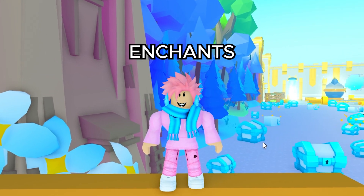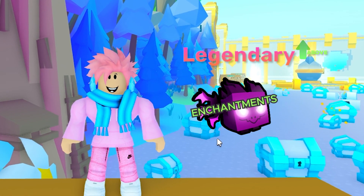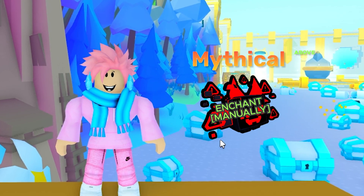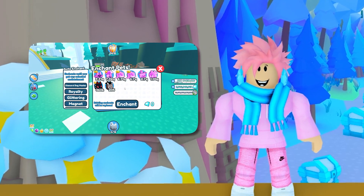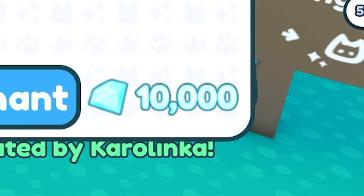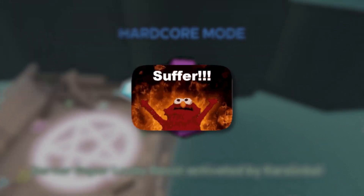Starting off, let me tell you about some common enchantments in Pet Simulator X. Legendary tier pets and above automatically have enchantments, and it's also possible to manually enchant any pet that's above mythical tier. You can do this by using the enchanting circle, which is located in the fantasy world. Enchanting a pet costs a total of 10,000 diamonds, and in hardcore, pets cost 500,000 diamonds.